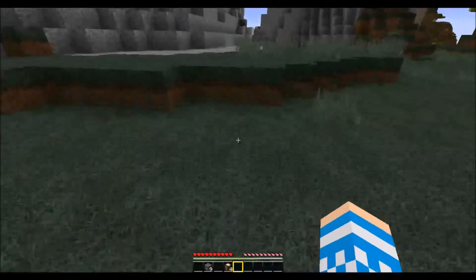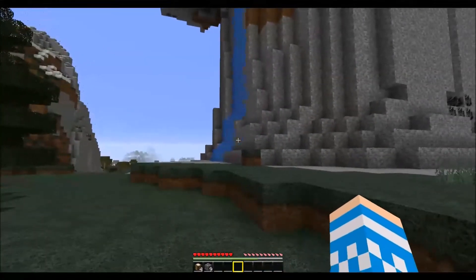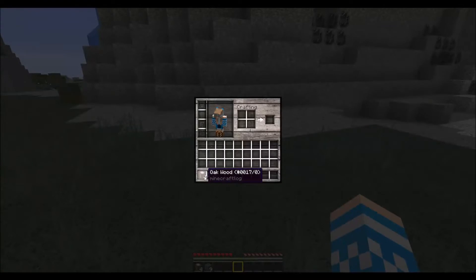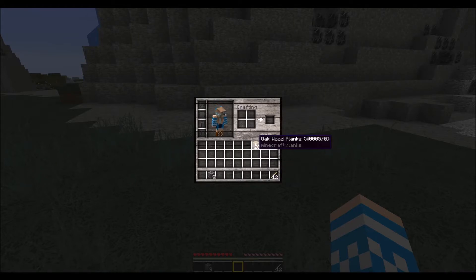The first thing you're going to have to do when you come into the world is obviously gather some wood, which I've got in my inventory here. It doesn't matter if it's spruce wood or oak or any type of tree near you when you first spawn in, but you're going to need four logs. Put that into your crafting in your inventory and get out the oak wood planks, then use six of these planks like this — just on top of each other — to get some sticks, and that will give you enough for making your tools.